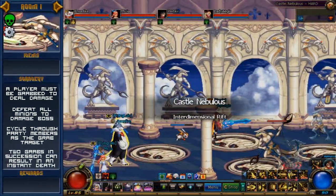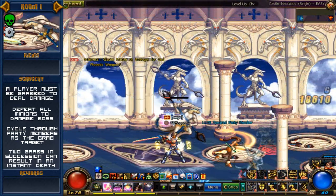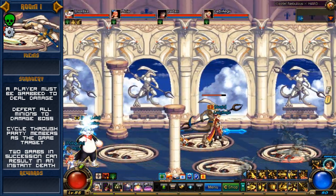Room 1 and we're already fighting a mini boss? Well, kinda. This guy and all of his cronies aren't invincible — that is, until he makes himself vulnerable. This window of opportunity only presents itself whenever he performs his only attack.